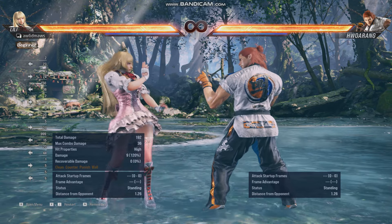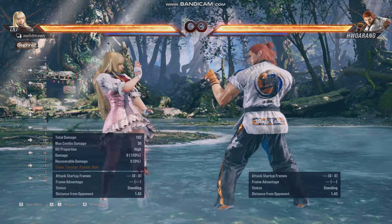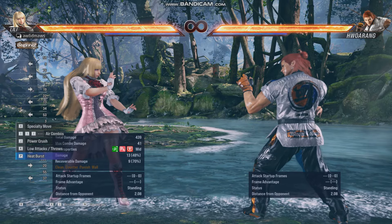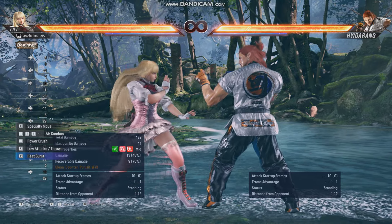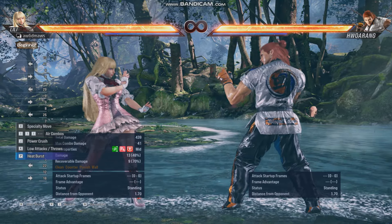Lili is kind of a defensive character — she focuses on very powerful kicks. The problem is these kicks take a long time to perform, and you risk getting jabbed or punched in the face if you're trying to do kicks.